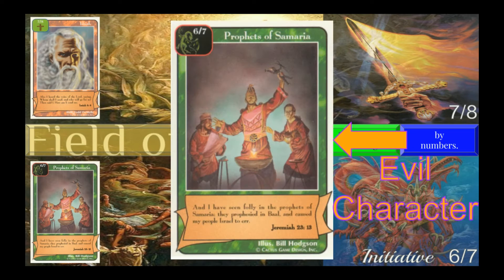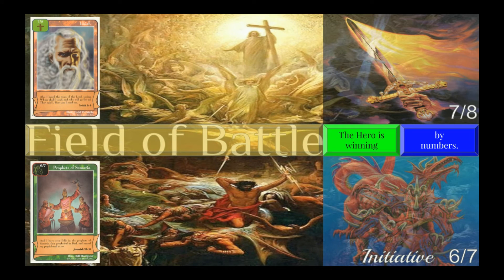Evil characters represent characters from the Bible that act in ways contrary to God's will. This is Prophets of Samaria. This card represents a group of people who used divination to interact with demonic forces instead of relying on God's revelation. For this reason, Prophets of Samaria is an evil character that tries to prevent Isaiah from rescuing the lost soul.